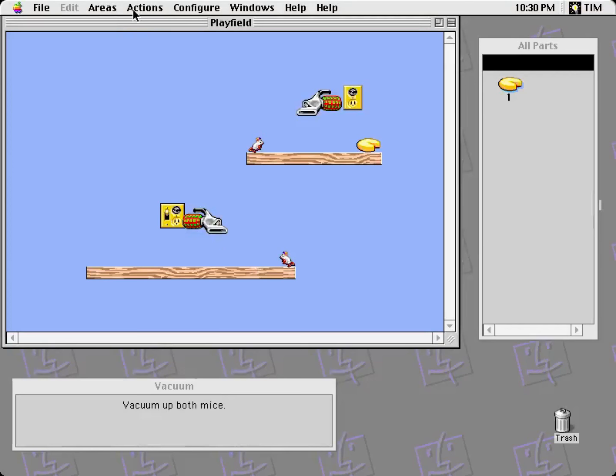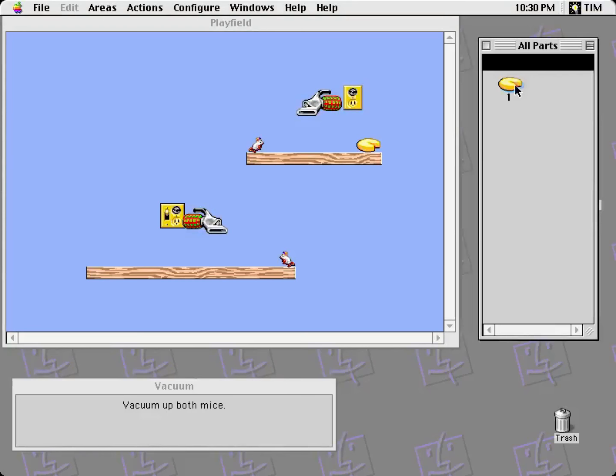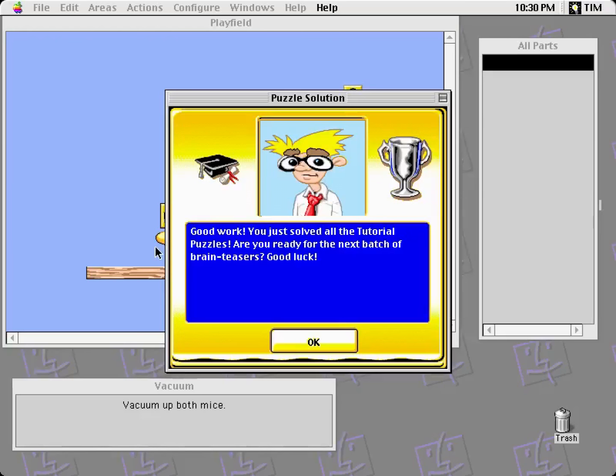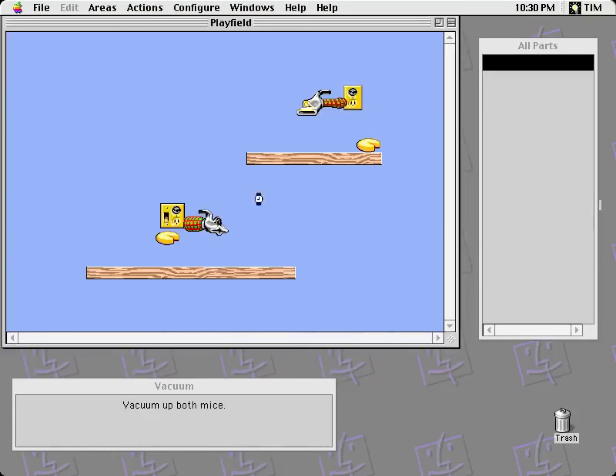Vacuum. Vacuum up both mice. Oh, that's terrible — this is a game about animal cruelty, apparently. I'm supposed to turn this on using that. The cheese gets vacuumed up too. I've solved all the tutorial puzzles. Next batch of brain teasers — good luck. Cool.